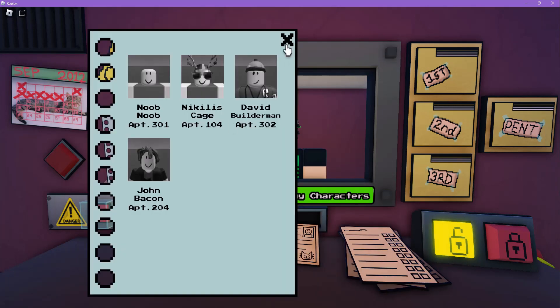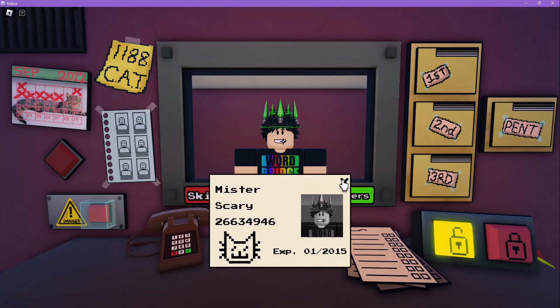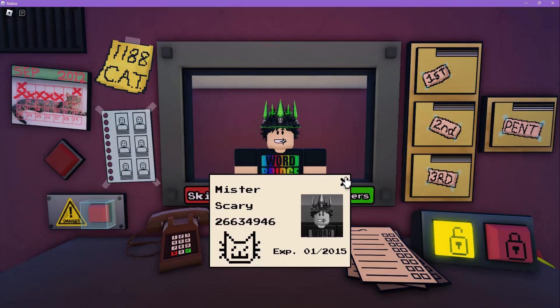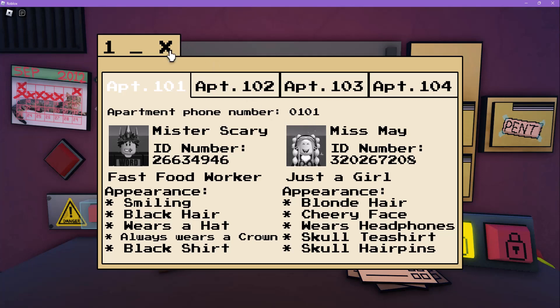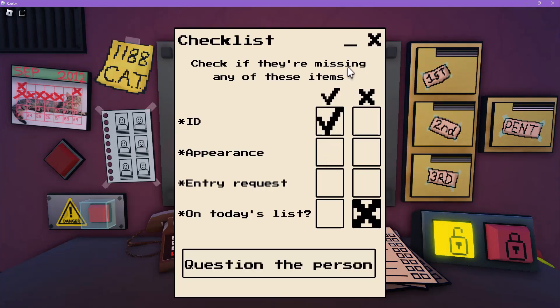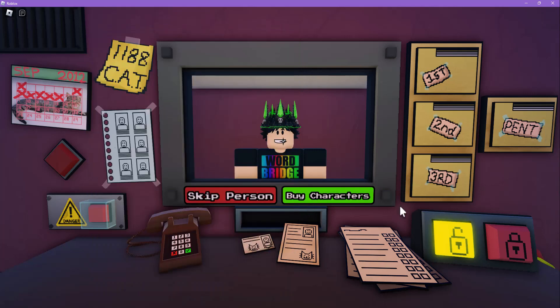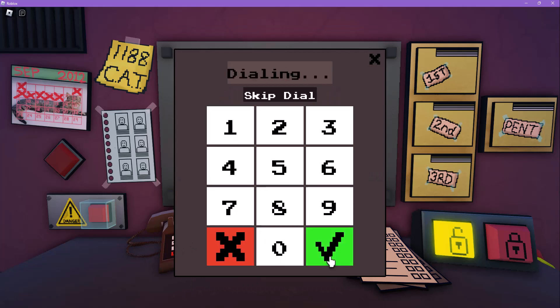Hello — you're not on today's list. I skipped it, I'm sorry. Oh god, okay. Your ID is fine — 2-6-6-3-4-9-4-6. Where do you live again? 101. 2-6-6-3-4-9-4-6 — okay, your ID is definitely fine. You're a fast food worker. Smiling, black hair, wears a hat, always wears a crown, black shirt. I'm just slightly sketched out by the entry request.